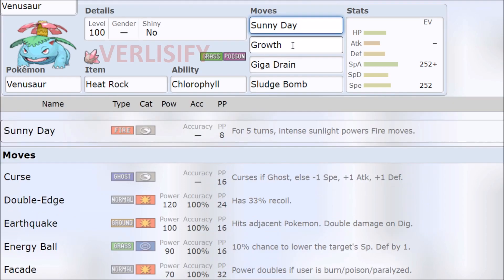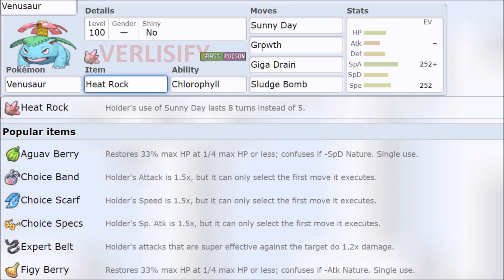Then you go Sunny Day, Growth. Growth actually doubles your attack and special attack in sun, so you can even run a physical Venusaur with this if you want. Heat Rock means you have 8 turns of sweeping. You can also pack another Chlorophyll Pokemon on your team, or something that wants to use the sun. Instead of Ninetales, what about pairing this with Charizard? You get a Scarf Solar Power Charizard sweep.